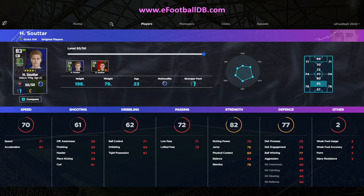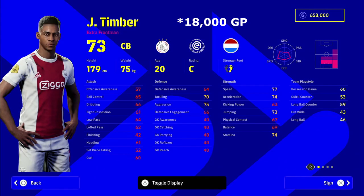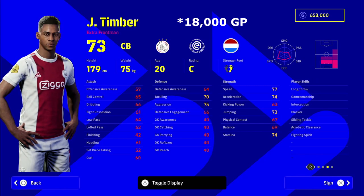Next up, this man needs no introduction. Timber is 18,000 GP, and I think he's in the running for probably the most OP defender in the game so far. Look at his stats — he's mid to low 70s on everything: tackling 70, aggression 75, speed 77, acceleration 74. He has all the player skills you could possibly want, and he's 20 years old.